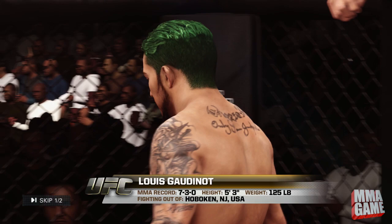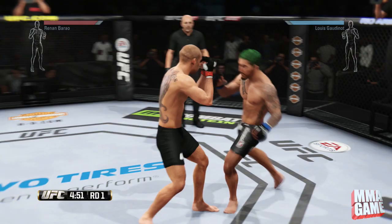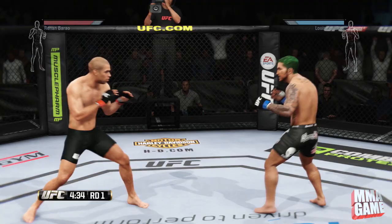My opponent is Hennen Burau. We're gonna get things started right here — round one. Gaudhinot lands a nice inside leg kick, followed by yet another leg kick, and a third to get things started in round one. One thing I do want to point out about this fighter is that his leg kicks are very good.